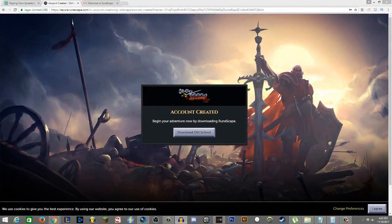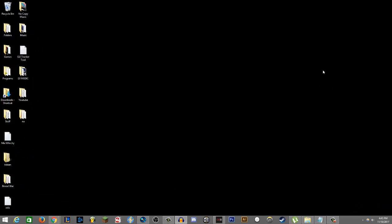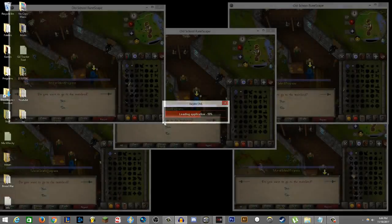I made five new accounts and it only asked me for a CAPTCHA code once, which is awesome — Jagex must know I'm a human by now. It only took about two minutes, which is quite nice. Now we'll get them through Tutorial Island. Last time it took about half an hour to 35 minutes for Tutorial Island and another hour to get the quests done, so hopefully we can do it quicker this time.